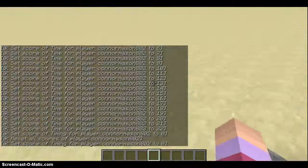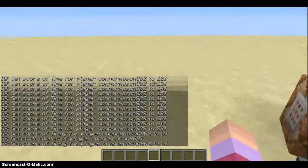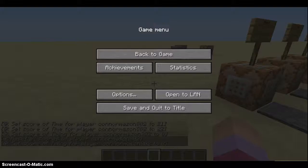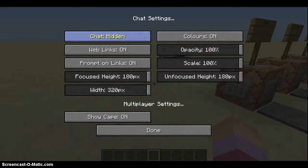The annoying thing is the commands showing up in chat. I'll show you how to fix that — you just turn them off in multiplayer settings. So you go to multiplayer settings and then change this to hidden.